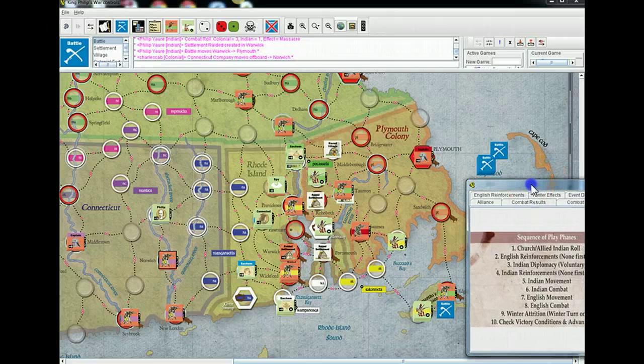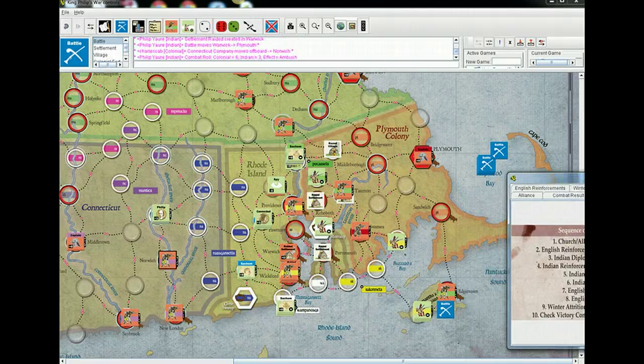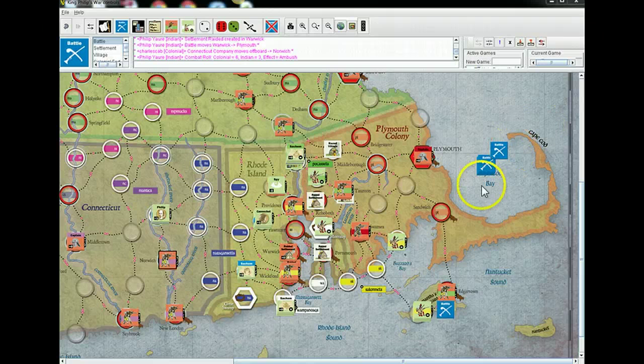We've got the Edgartown attack — I've got six and you've got three. There's a strange result in this game: odd affects Indians and even affects English. So doubles are always even and always result in no battle — so it'll be more common for the Indian player to get ambushed. Because I'm ambushed, we'll resolve your attack first — I'm going to have to take two points of damage before I attack. I'll flip two of my units, putting me down to four. Four with three is one, so you take one point of damage.